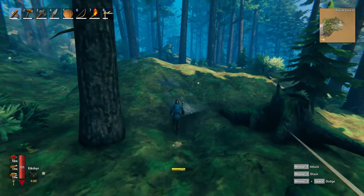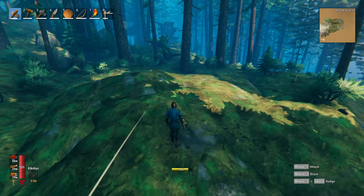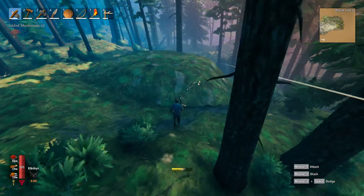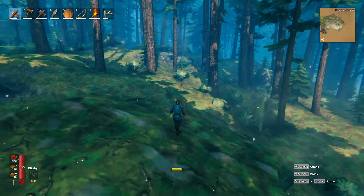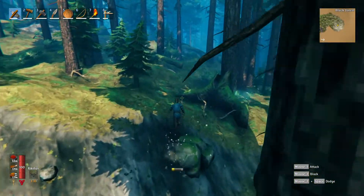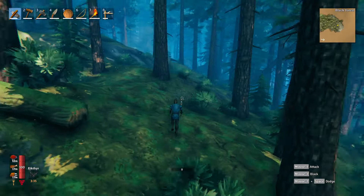We want to be careful for trolls. I have 51 fire arrows, so we should be okay if we do encounter one. We found a sixth copper node right here. This is a very good island. Sometimes you find only like two on an island, because you will go through it pretty quickly, especially when you get a bronze pickaxe.